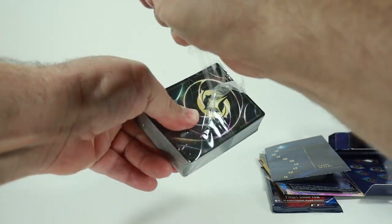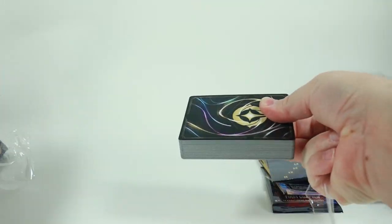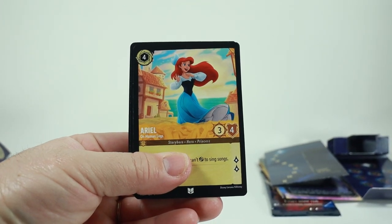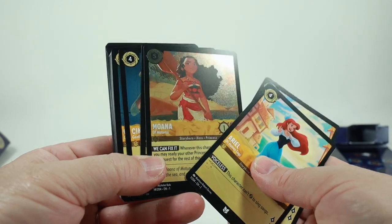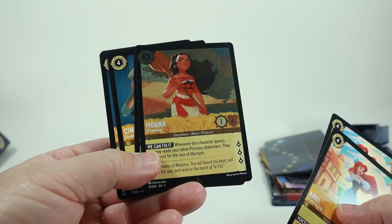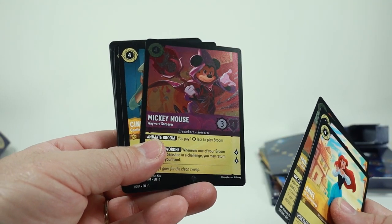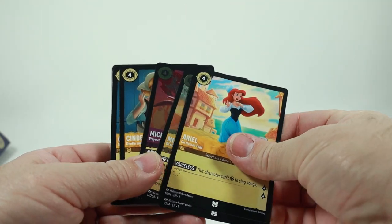Opening the deck, first off you can see Ariel is there. Flipping through, you get a Moana — that's one of the shiny foil cards — and then the next one is Wayward Sorcerer Mickey Mouse, which is also a foil.